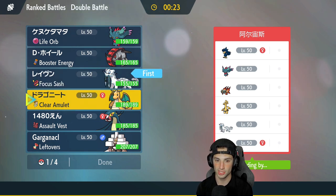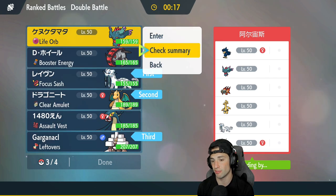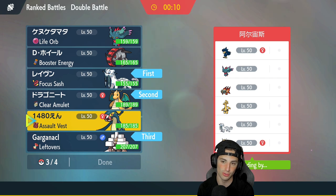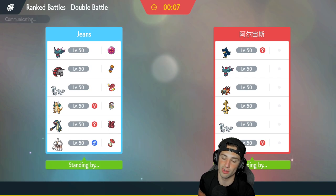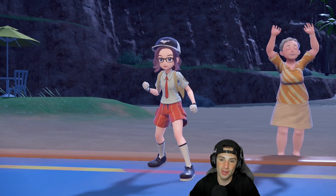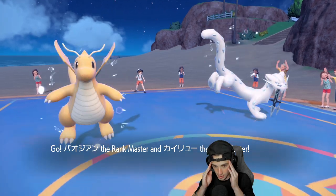I could also go Chien-Pao and Iron Treads again but I really like Chien-Pao/Dragonite with Garganacl in the back end, and Flutter Mane's an absolute must. I think they lead Murkrow, so they're going to have a lot of speed control — that's why I really want Dragonite and Chien-Pao out here, because first turn priority will be our best friend. And they do end up leading Murkrow and Goldenglow — a little scary.